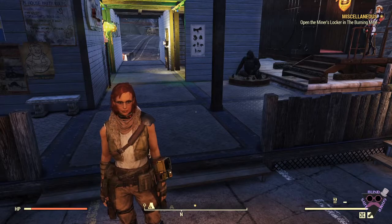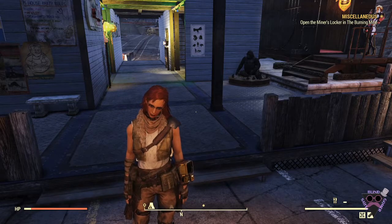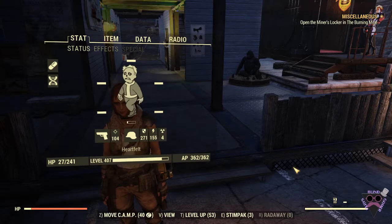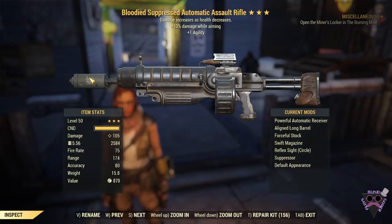Hello to you all my fellow Wastelanders. Welcome once again. My name is Ira, this is BlindGamerPlays, and we are back at Fallout 76 checking out another weapon you guys might have interest in. We are going to be today looking at a bloodied automatic assault rifle with extra agility and extra damage while aiming. I do have this set up as an automatic, just because I have the automatic commando build set up.